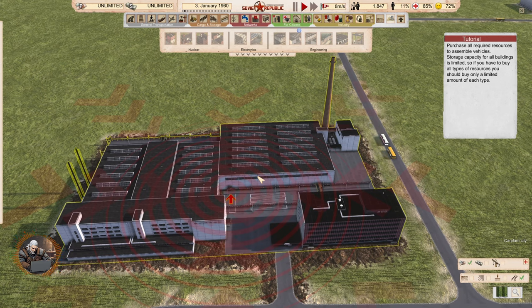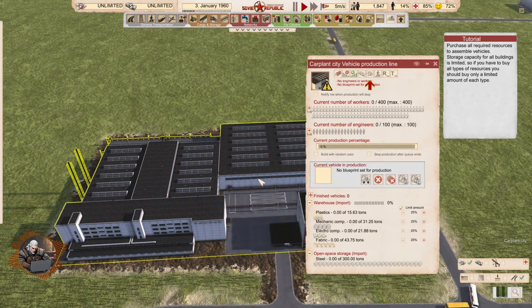Purchase all required resources to assemble vehicles. Storage capacity for all buildings is limited, so if you have to buy all types of resources, you should buy only a limited amount of each type. That kind of makes sense. So the warehouse stores all of these things. What he's saying is that we cannot stuff everything to the maximum, because we will not have place for the rest of them. This is the maximum capacity — if by mistake you store everything from only one resource, you will not be able to produce anything. So limit the amount.